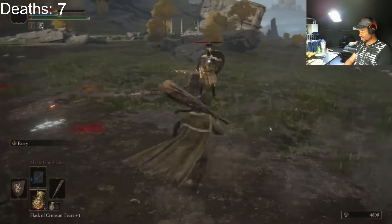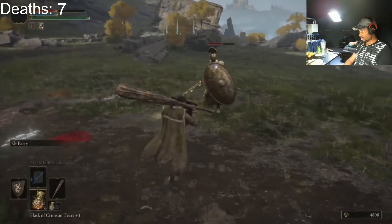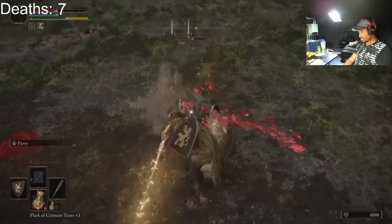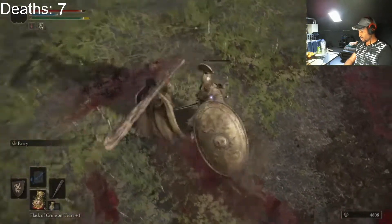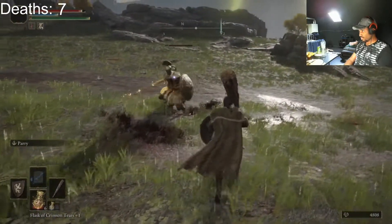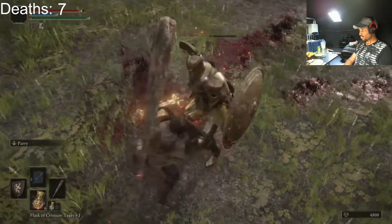Tip number four: jumping attacks. I don't use them often enough, but you should be doing that. If you jump in Elden Ring and press R2, then you can attack the enemy with a jumping attack. Not only do you dodge moves with this, but you can also stagger the enemy if you do it enough times.